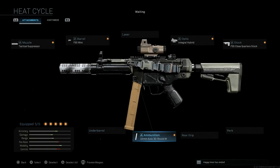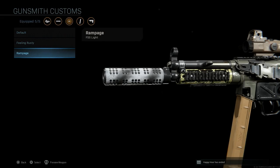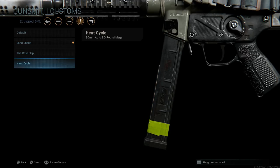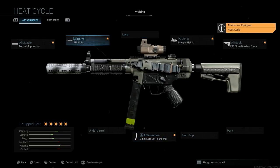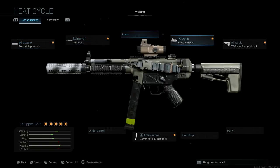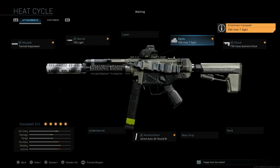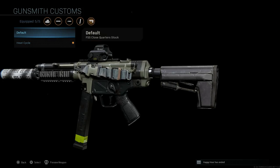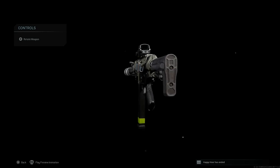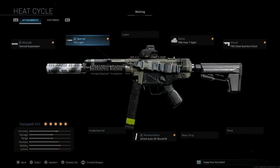For a slightly different build we can just swap out the barrel — do something like the FFS Light, or the Feeling Rusty to stay with a black finish. We'll swap to the Heat Cycle magazine for the 10mm auto rounds. For the tactical suppressor we'll stick with the same compensator, and for the optic let's do the black PBX Hollow, then a default stock. You can see how that changes versus the barrel. This is still an MP5-10 using those 10mm auto rounds — that's an example of the Frankenstein attachments we can use.